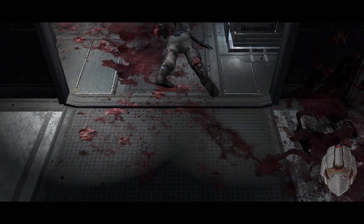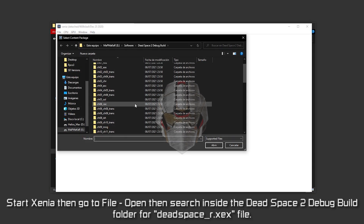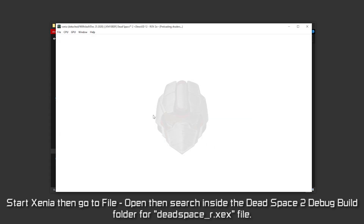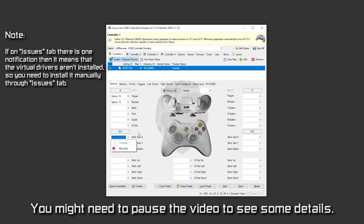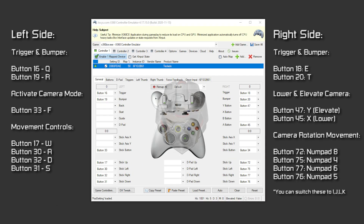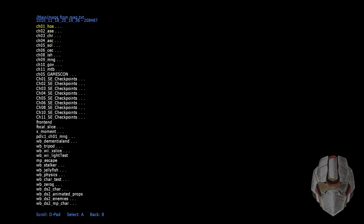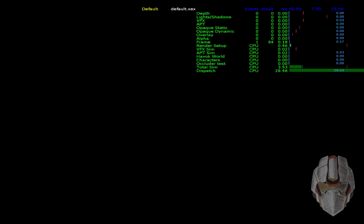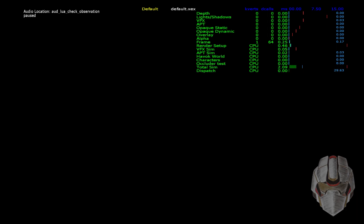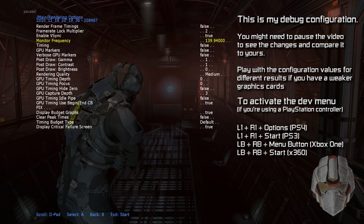Let me show you through this clip what you're gonna need to do, and if you decide to configure a second-hand controller as a keyboard, I'm going to show you on screen which button I've used to mimic the PS3 emulator controls and what key they represent. Here's the demo of the Dead Space 2 debug build, where you'll see the changes I've made in the dev menu and a bit of gameplay. Keep in mind these settings are based on my RTX 2060 Super, so if you have a weaker GPU you might need to change the quality to low and possibly adjust other settings.